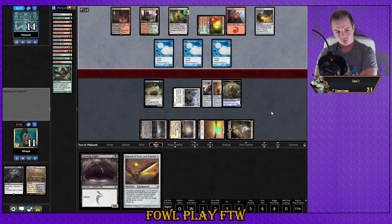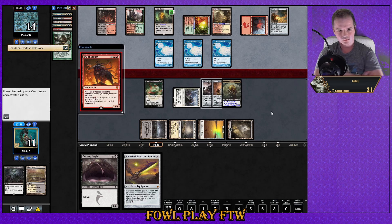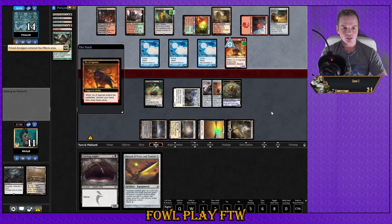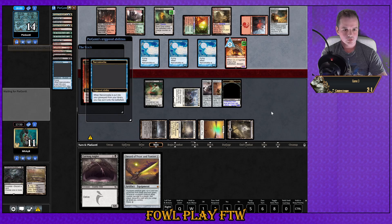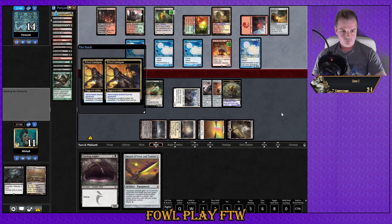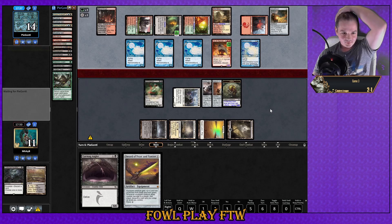He's only had one Creeping Chill so far. We don't need to be in this spot because we could be at 17 life if we played Sword of Feast and Famine pre-combat and then untapped and cast Sword of Fire and Ice. We do have protection from the Ox and the Narcomoeba so we can't block this Germ. Double Prized Amalgam is fine. Conflagrate — no Creeping Chills though! Excellent. We have protection from every color of creature they've got — that's really sweet. I can't believe I was considering taking some of these out.